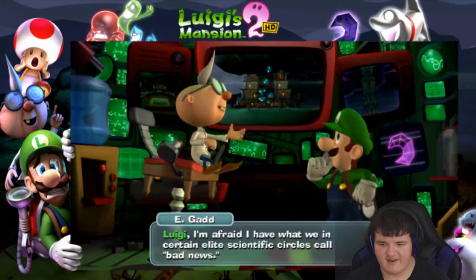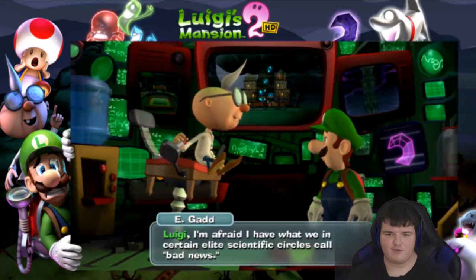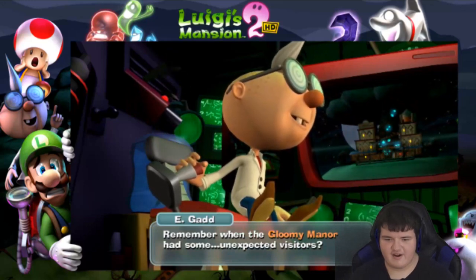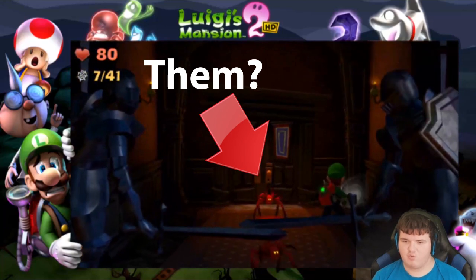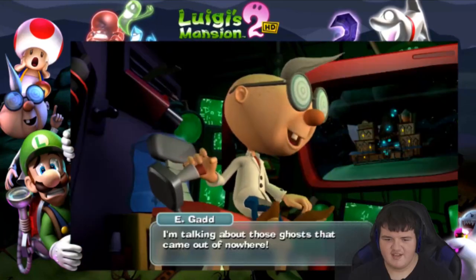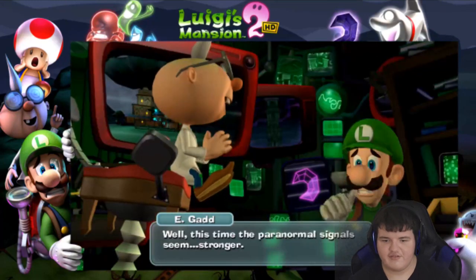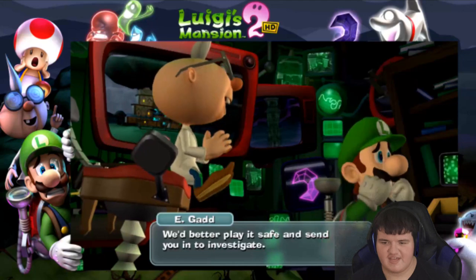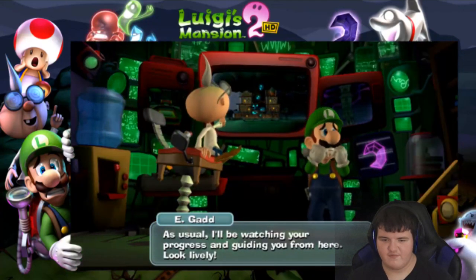Luigi, I'm afraid I have what we in certain elite scientific circles call bad news. Remember when the Gloomy Manor had some unexpected visitors? No, I don't mean the spiders. I'm talking about those ghosts that came out of nowhere. Well, this time the paranormal signals seem stronger. We better play it safe and send you in to investigate. As usual, I'll be watching your progress and guiding you from here. Look lively.